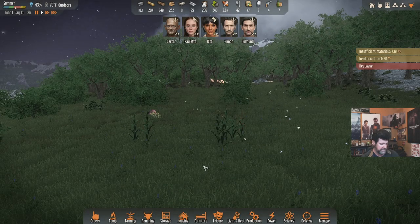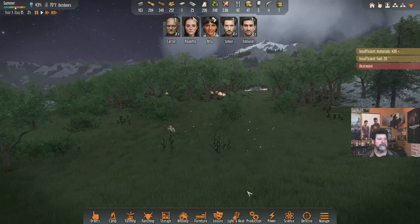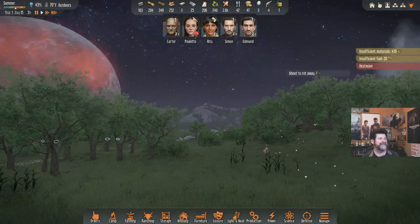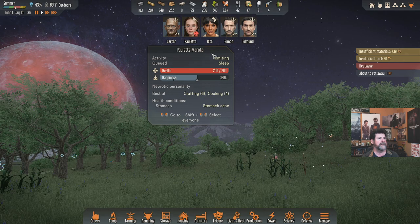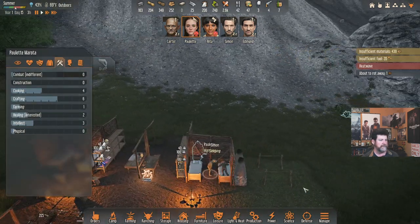Welcome back to Stranded Alien Dawn. Just before dawn I was wandering around the map and found this little display of what we'll call lightning bugs at night. We've got moonrise right now, sunrise is coming. Paulette is not doing good — she's got a stomach ache — and she is asleep.